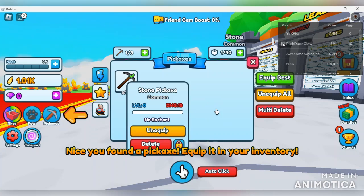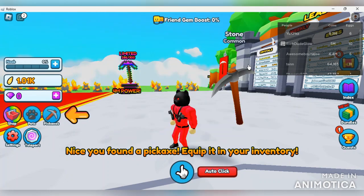You have your standard simulator buttons: equip best, unequip all, multi delete, and a manual delete function. You can select which ones you want to delete with multi delete, and you can also lock and unlock your pickaxes. There are some sorting buttons - maybe categorizing by power or by name - I'm not entirely sure what the thunderbolt and star icons are insinuating, but we'll find out down the line.